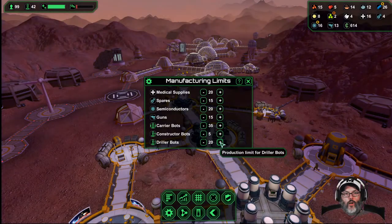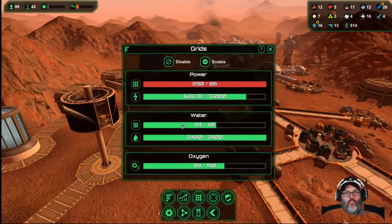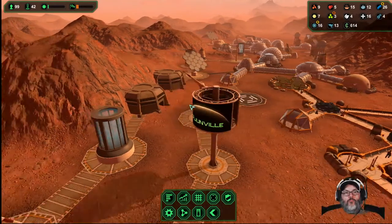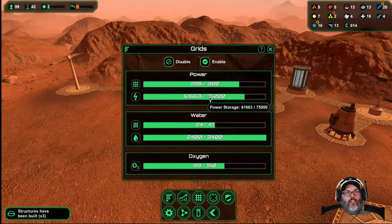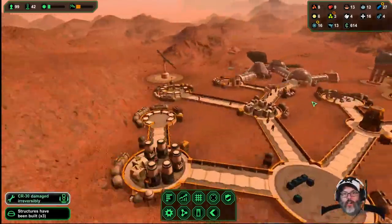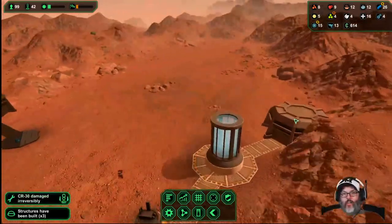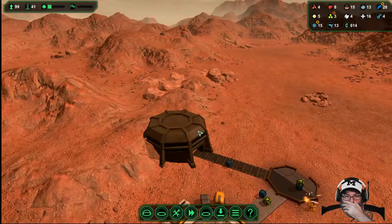Let's go ahead and raise driller bots up to another five. We didn't drain as bad during the night, so that's good. Let's go see how that mine looks. We've got one out here and we're building another one out here.